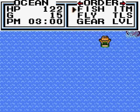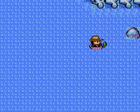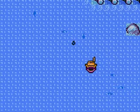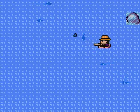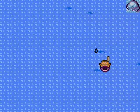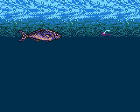Alright, so how these rods work — basically, instead of just throwing them out, we can cast them out and we can move around with them. So the trolling rod is basically a lure rod, but now that we can move around, we have a lot more control of our rod than usual. However, moving around does cost stamina if you get thirsty, so we don't want to move around too much if we can help it.